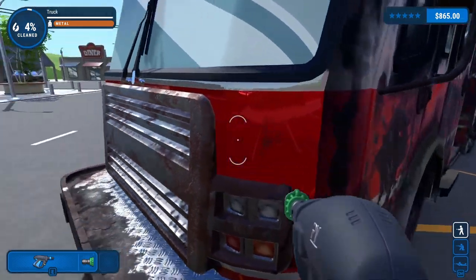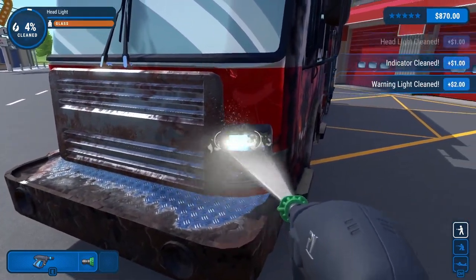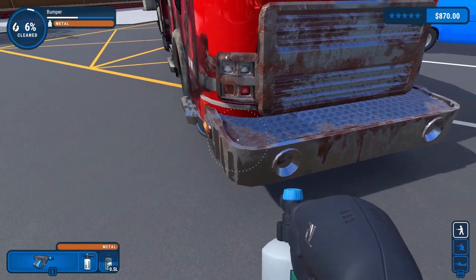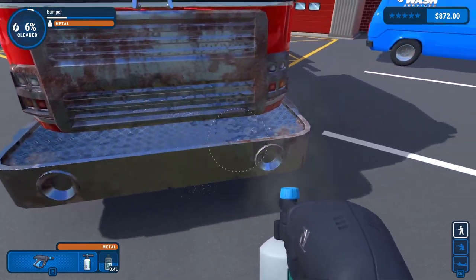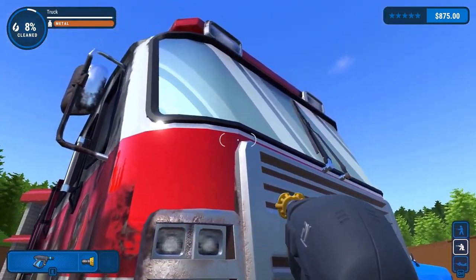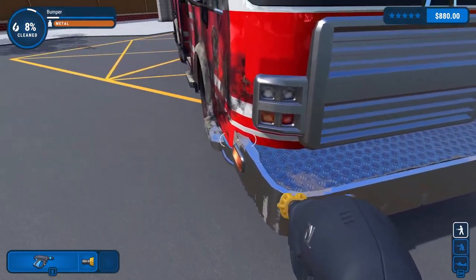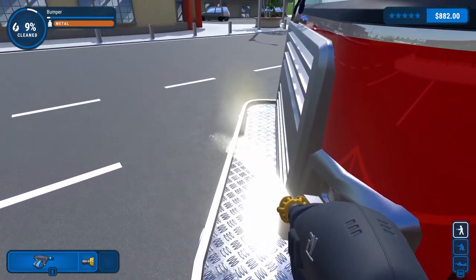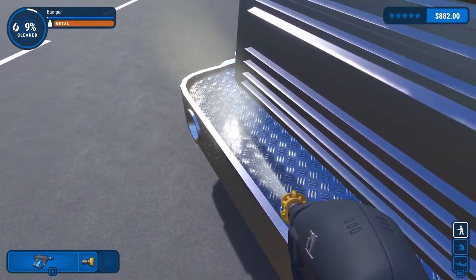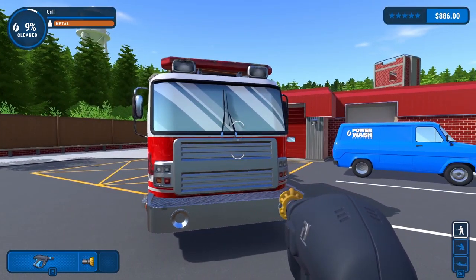It appears we've got quite a bit of rust in this one - that's okay, we'll make it work. There's quite a bit of gunk on this grill - there we go, grill's done. Let's get this bumper next - come on, just about done. There we go, bumper cleaned. The front is starting to look pretty good.